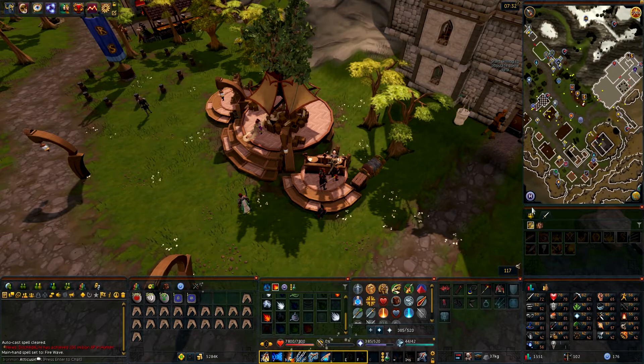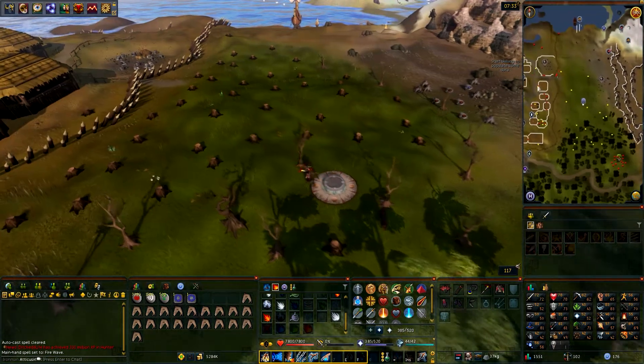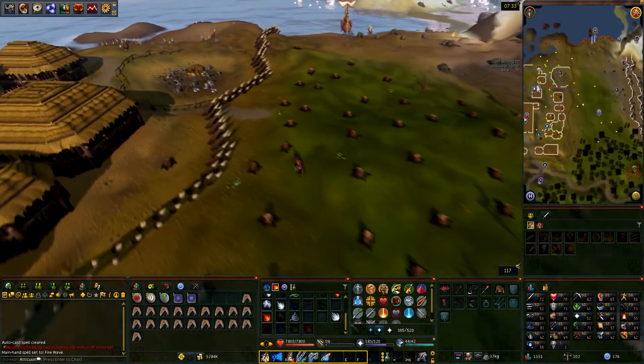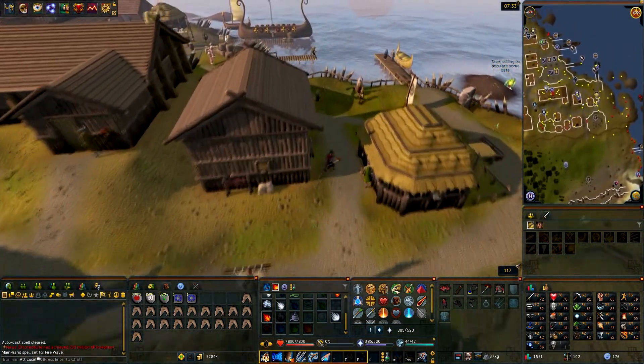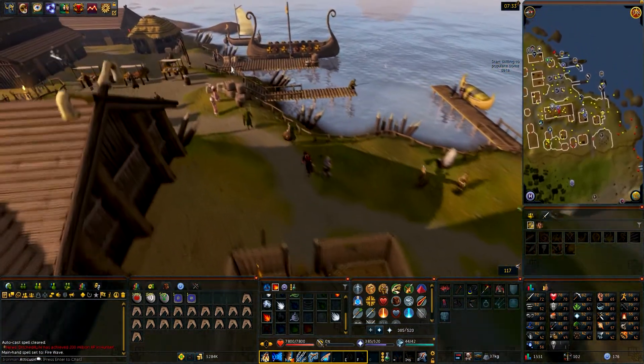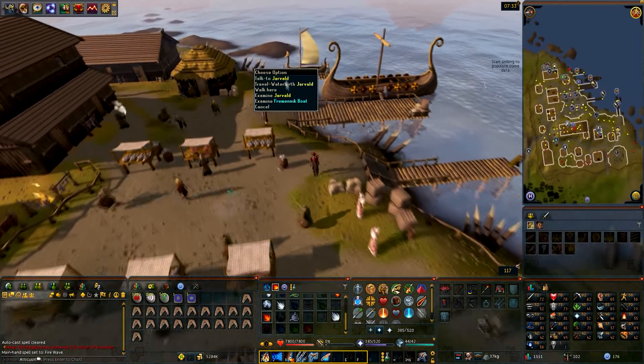To get there, go ahead and use the Fremennik Province lodestone to get near Rellekka. Head west through Rellekka and go to the very west jetty where you can fast travel to Waterbirth Island. If you haven't done the Fremennik Trials quest, you can just talk to Jarvald and you'll have to pay to get to Waterbirth Island.